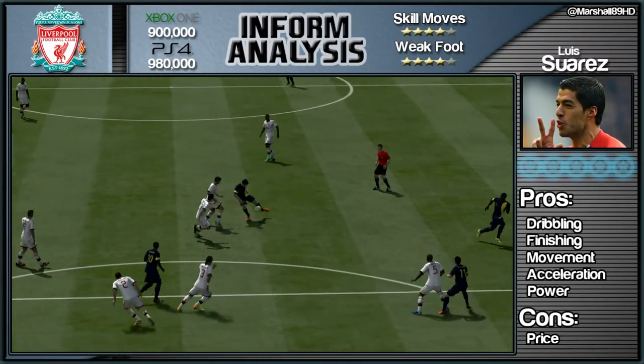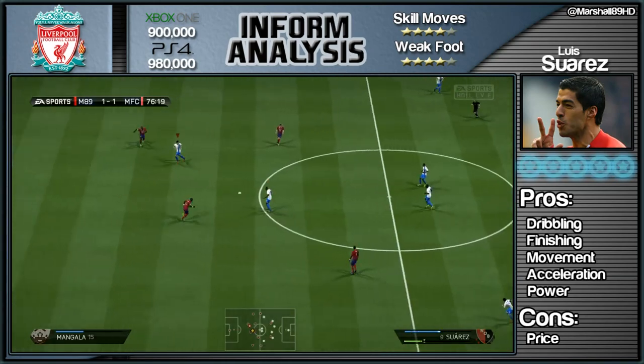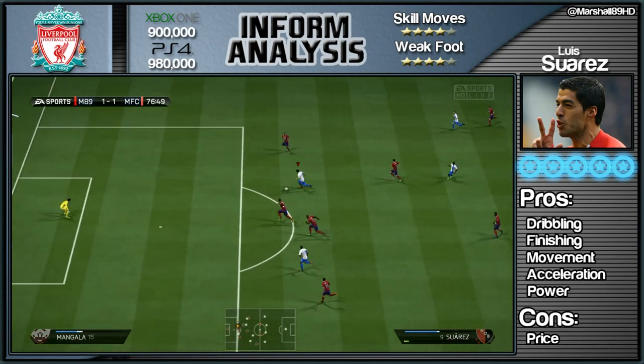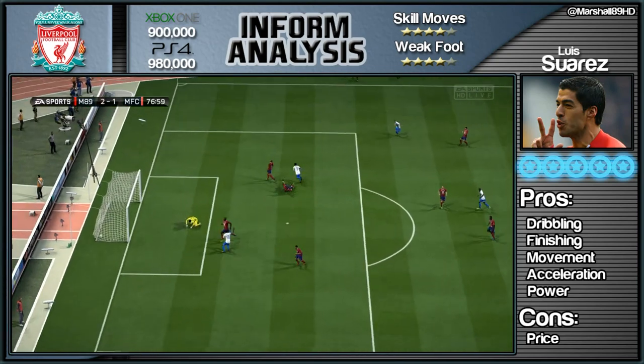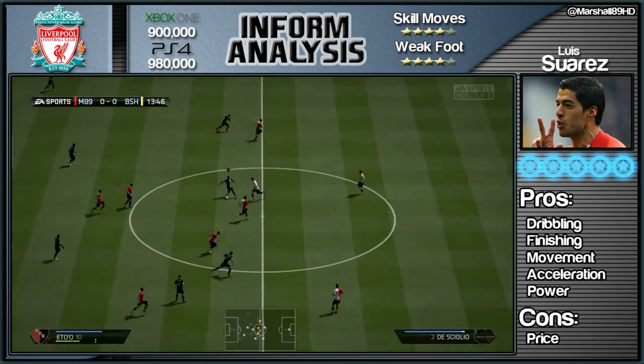His pros then: dribbling and finishing, movement, acceleration — and when I say acceleration, it's with the ball at his feet. He gets the ball out of his feet so fast, and I think on this game with the new skill dribble system and ball control, that is what's needed. Power means his strength and shot power, which is very high.